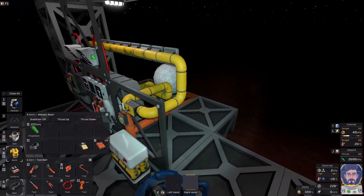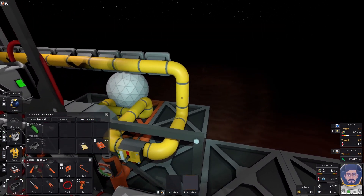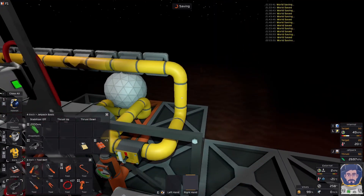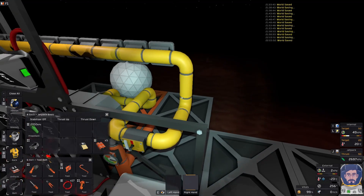The only thing remaining is to put in our purge valve. We'll just tap an extra point out of our cool-down line, so when we want to purge it, all you do is switch on the cool-down and then release the purge.